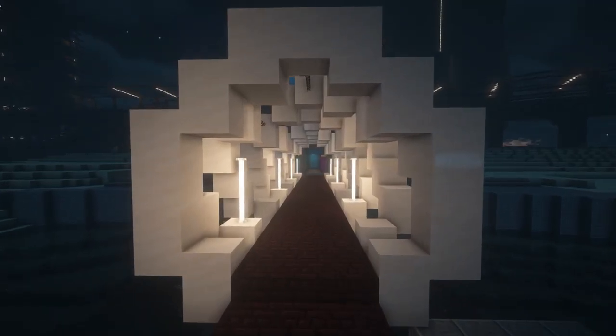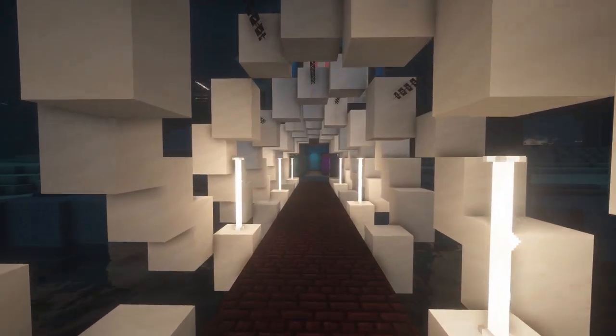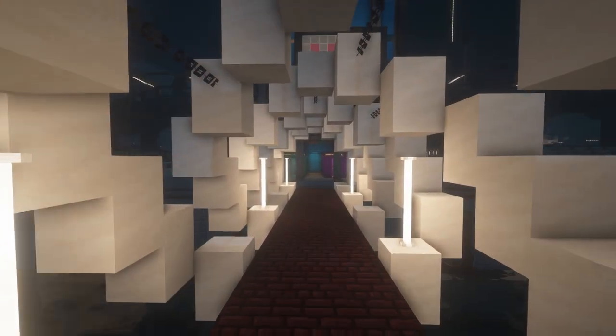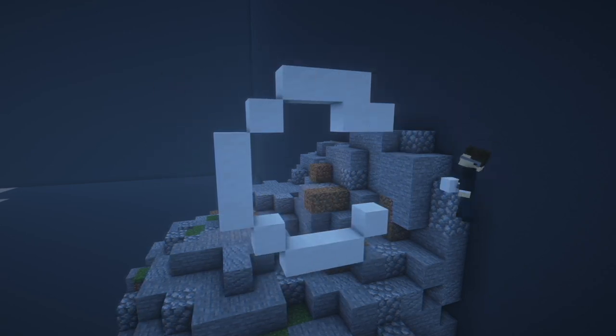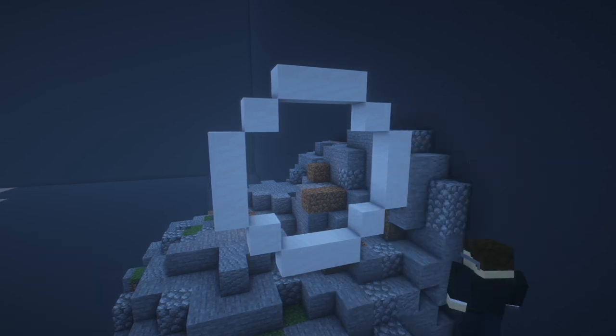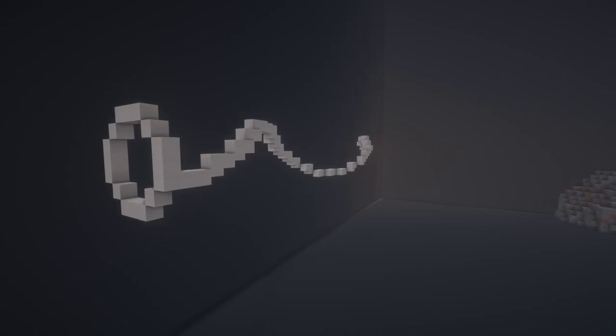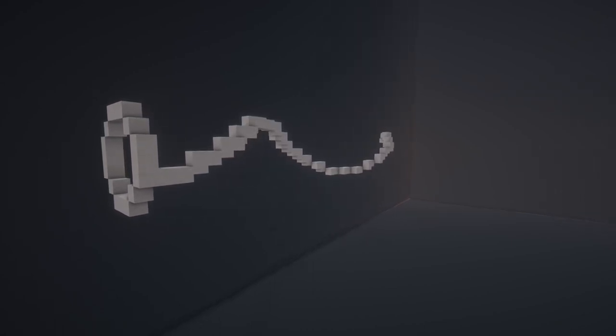Helixes in Minecraft are rather simple to build. If you follow two rules you can build a Helix without problems. First, create a circle either in your head or with blocks, and then think about if you want to have a more stretched out Helix or a Helix that is more condensed. If you want a more condensed Helix your steps have to be smaller, and if you want a stretched out Helix your steps have to be bigger.